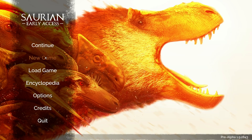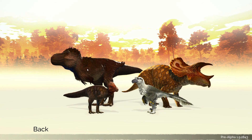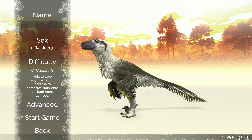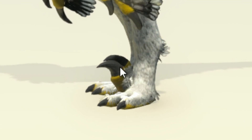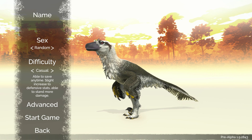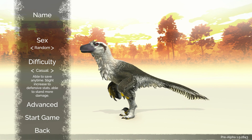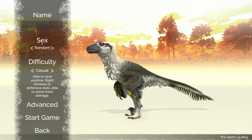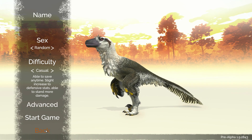Hi, welcome back to the Paleocast Gaming Network. I'm Caitlin and today I'm going to be looking at Saurian. This is a game where you can play as a dinosaur and live in a realistic ecosystem from 66 million years ago in North America. Eventually you'll be able to play as a Tyrannosaurus, a Triceratops, or a Pachycephalosaurus, and at the moment you can play as a Dakotoraptor. You can see this classic sickle claw, which indicates it's a Dromaeosaur — closely related to Velociraptor, more closely related to Euteraptor specifically. And there are lots of feathers on this dinosaur, which is very good for a modern game. Let's choose random difficulty, casual, and start.